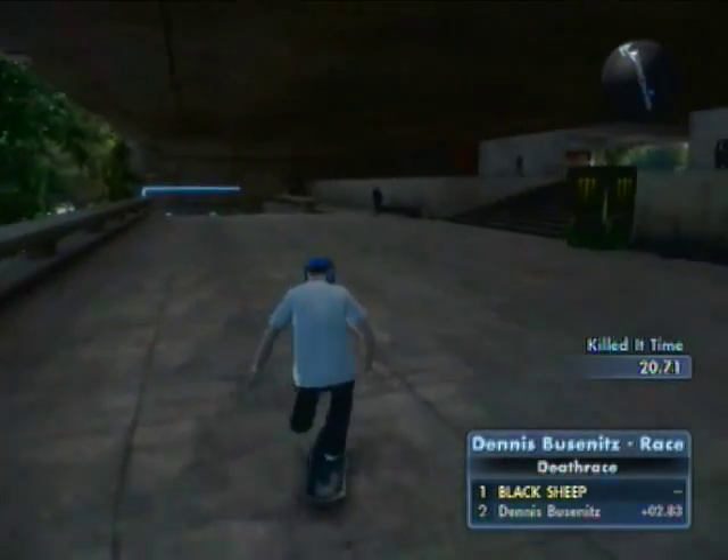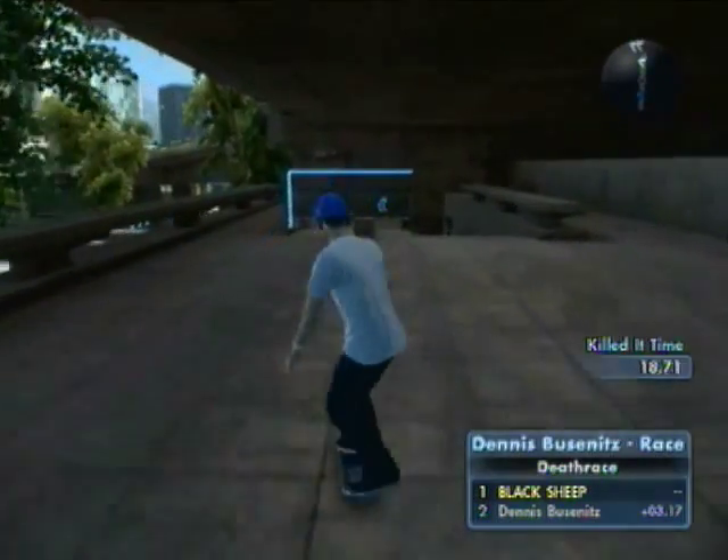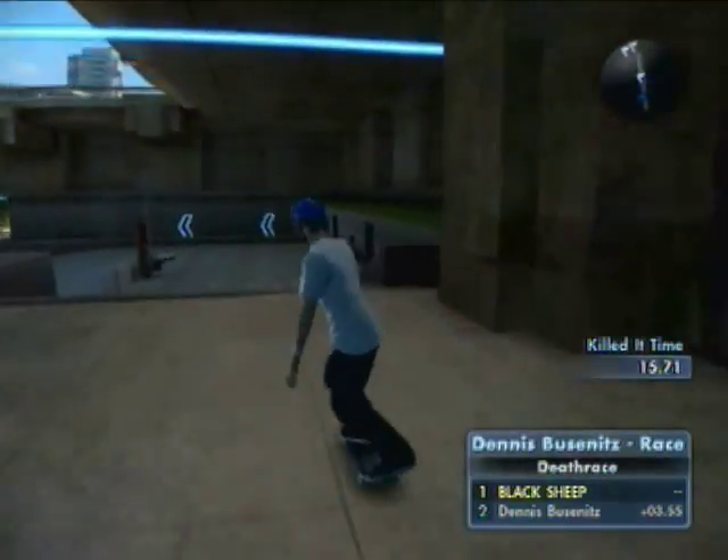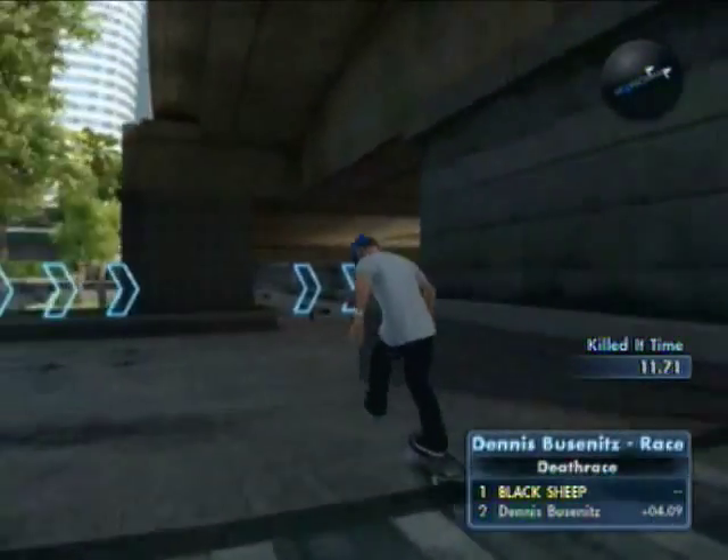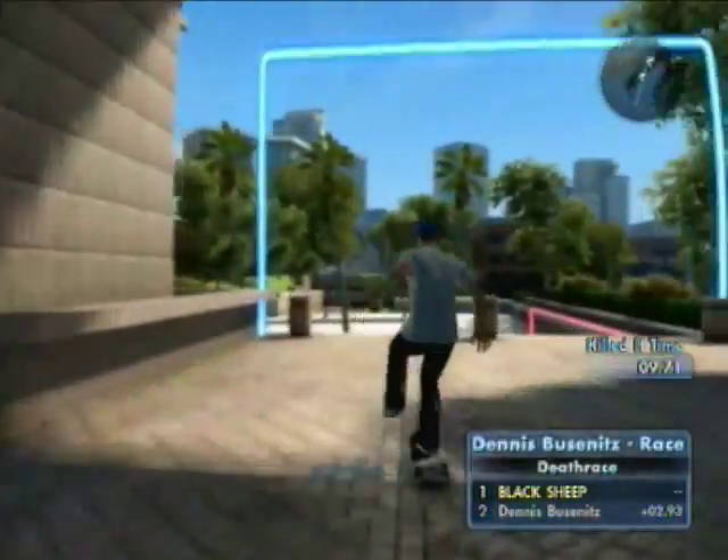Then there's a down ramp and a big like 15 set. Get some speed on this little ramp and then jump the 15. Head to the left and you've got a little drop, then another drop, and you finish the race.